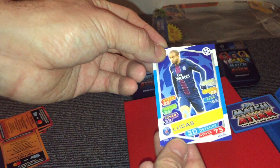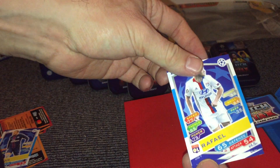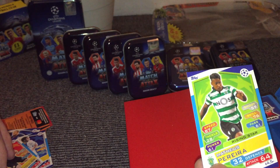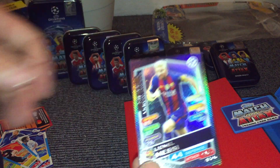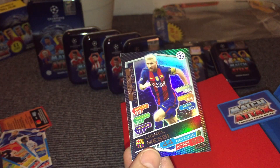The other cards we've got in here — we've got Lucas, Raphael, Papadopoulos, and a rising star Pereira. But obviously the main thing here is the Messi card, and obviously this binder which is going to come in very handy for us.